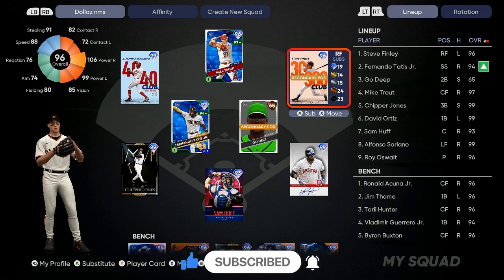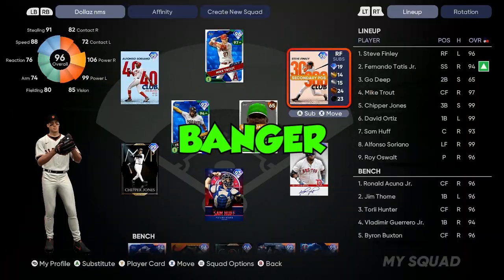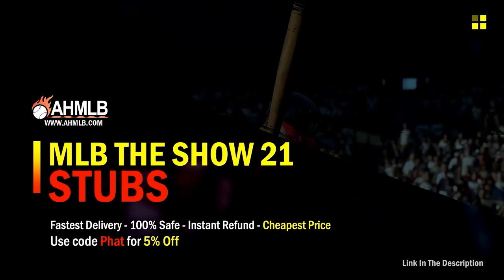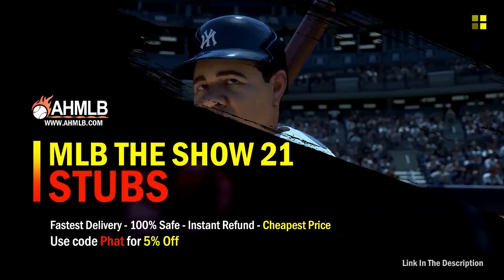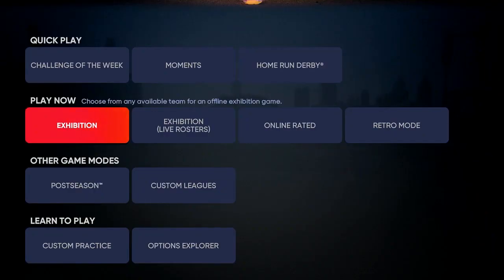Let's get into today's video. If you're looking for great gaming services, head over to ahmlb and make sure you use code 'fat' for five percent off your order.